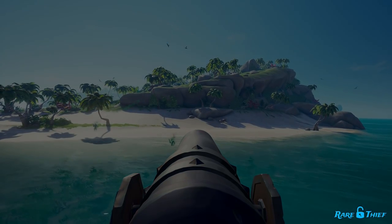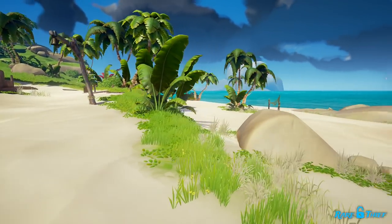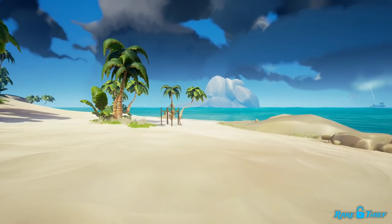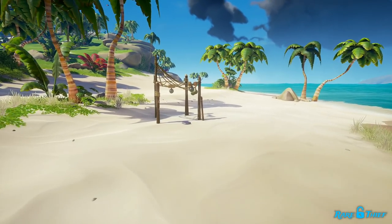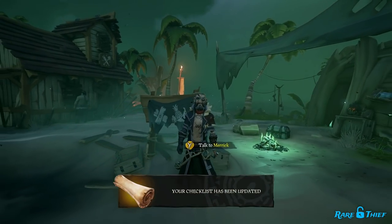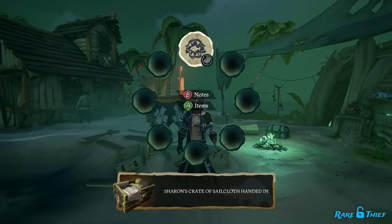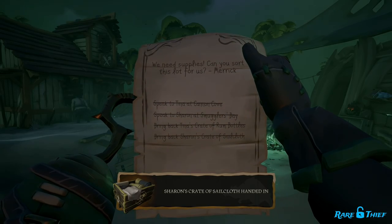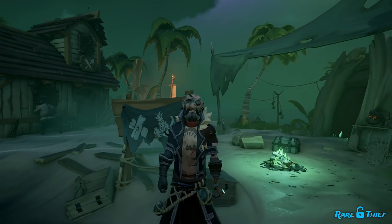Before leaving Smuggler's Bay, you'll want to read another one of Merrick's journals here. Head to the east side of the bay to find it — further east of the Belle and Wooden Ruins is a fishing camp where you'll find the journal lying on the ground. Once at Golden Sands, deliver the sailcloth and you'll have crossed off every task. With all four tasks completed, speak with Merrick and choose the Complete Hunter's Path option to let him know that you've returned all cargo safe and sound.